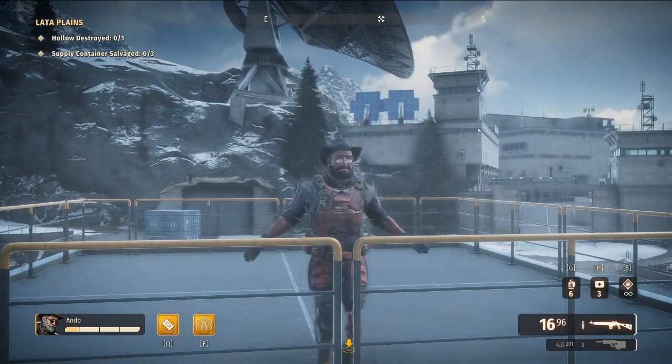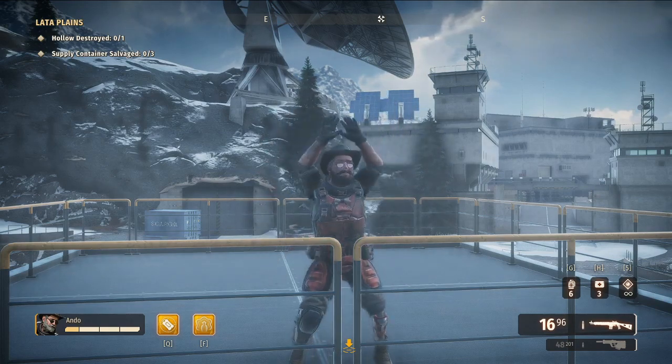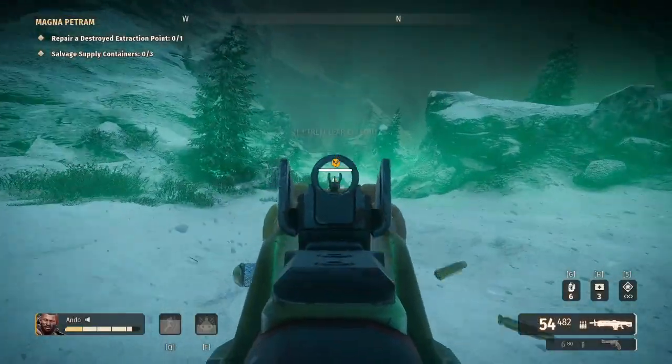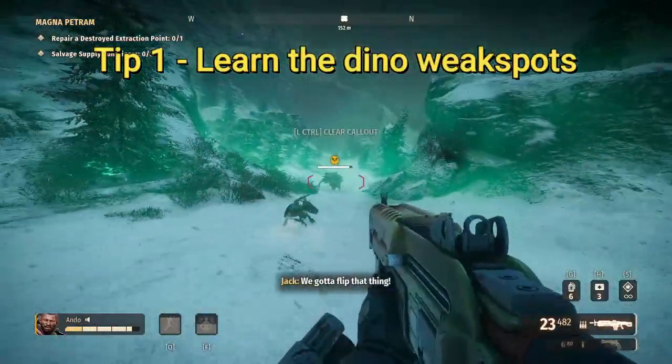How's it going guys, we are back — this time with a video of my nine top tips for players starting out in Second Extinction. So let's just jump straight into it. In no particular order, tip number one: learn your dino weak spots.